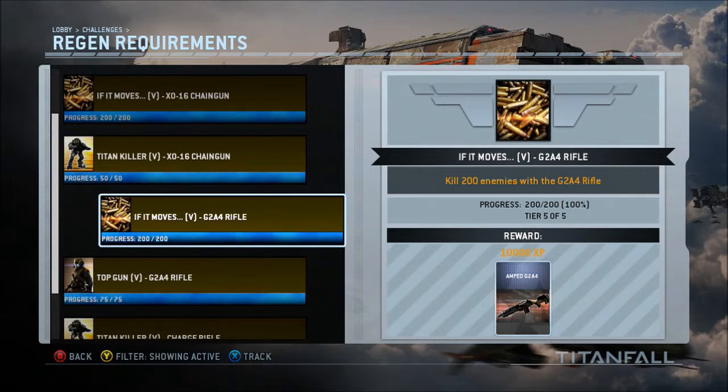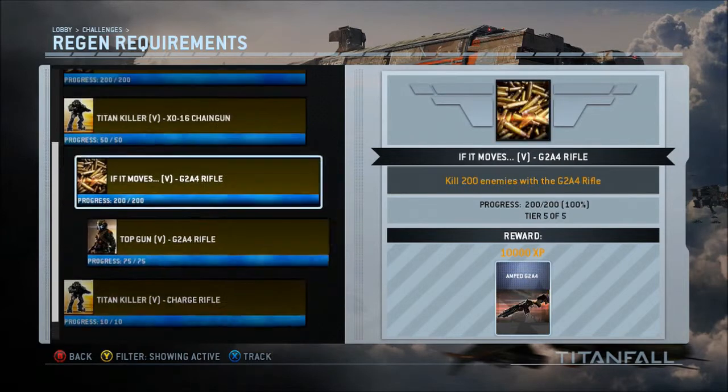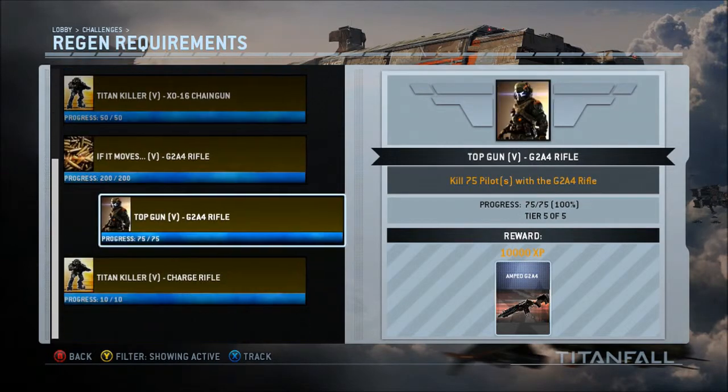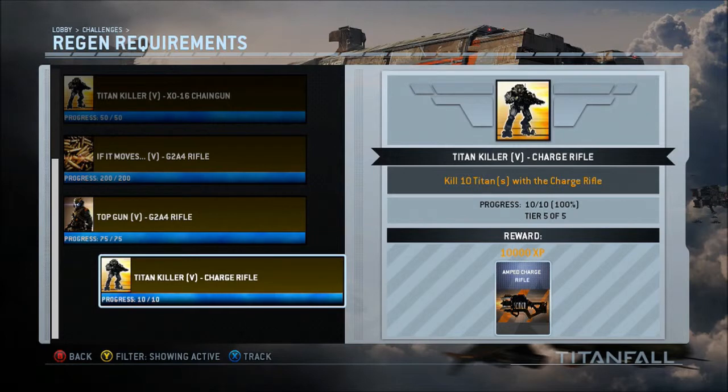The G2A4 rifle — I was actually dreading this, but you see that little burn card down there at the right? If you get tons of those burn cards for this rifle, this thing will shred. I have a gameplay I've yet to upload where I went 34-0 with this gun. It's just a beast. It destroys people. And even if you don't have the burn card, it still just destroys.